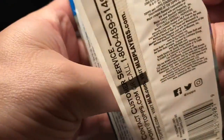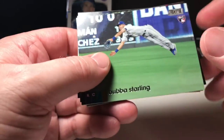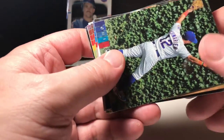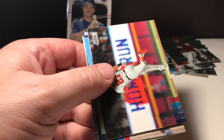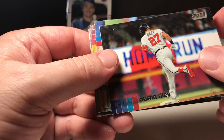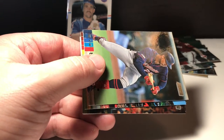Let's see if we can find an auto somewhere in here. We got the tamper-proof seal — Bubba Starling rookie card. Schwarber. Austin Riley — I think he's playing pretty good right now for the Braves.